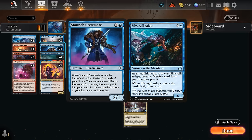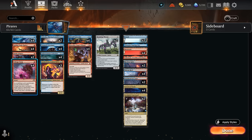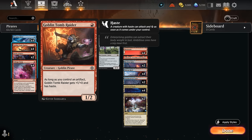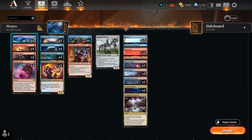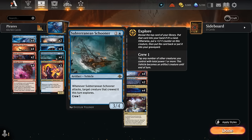We also have four copies of the new Spyglass Siren, a 1-1 flyer. When it enters, it makes a map token, which we can sacrifice to our Voltage Surge to deal four damage instead of two. It also enables our Goblin Tomb Raider, which becomes a 2-2 haste for one mana if we have an artifact in play, and triggers Captain Storm — putting a +1/+1 counter on a pirate whenever an artifact enters under our control. The Siren also helps crew the Subterranean Schooner.